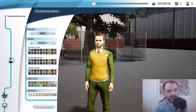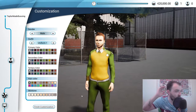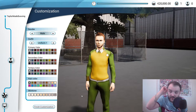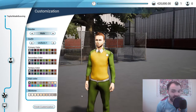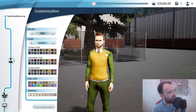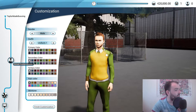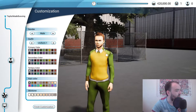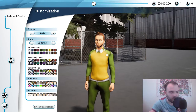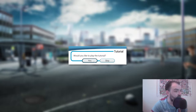Just before I started recording I did go through the outfit selection. This outfit was brought to you by my missus Abby - you can follow her on Twitter and give her grief if you don't like it. It's very yellow and green, very Norwich City, which is quite ironic considering I used to live quite near Norwich. So we're going to stick with that and finish customization, then jump into the tutorial.